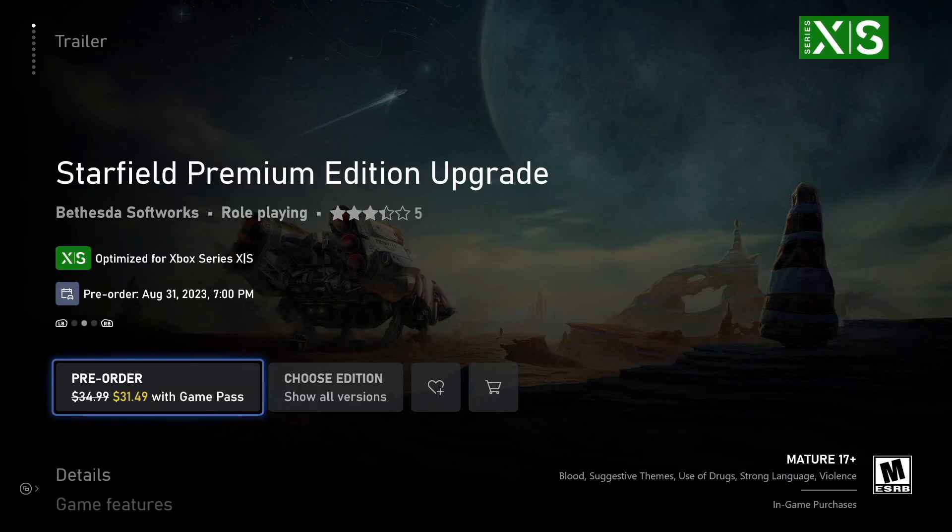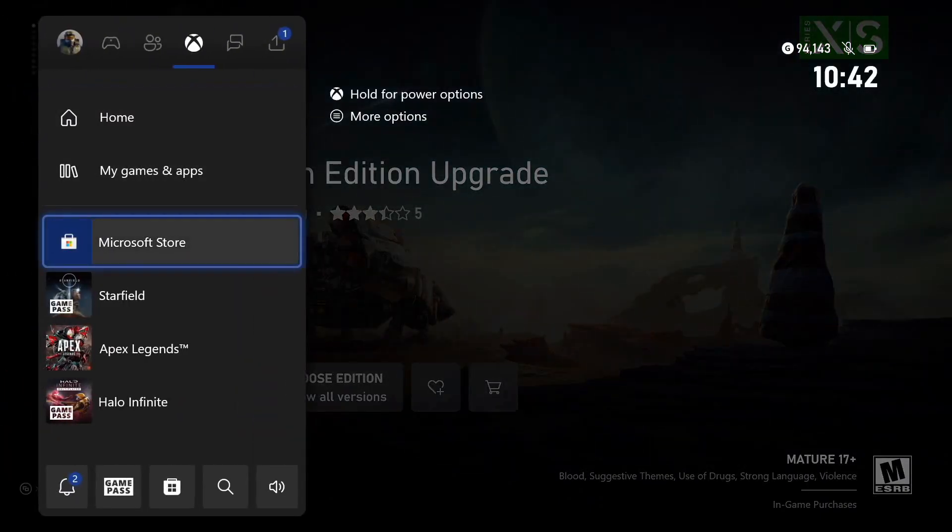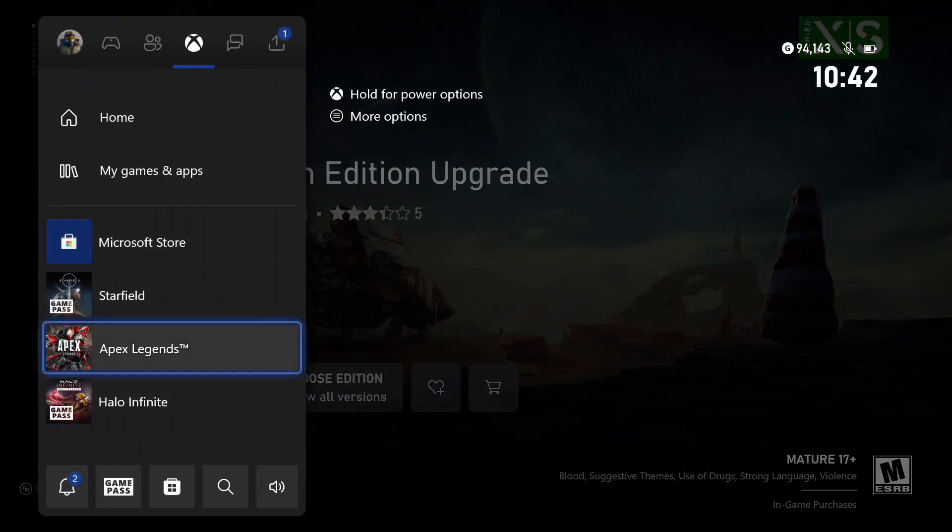So if you want it about a week earlier, go with the premium edition. As I said, if you have Game Pass, it's just an additional $31 and you'll be able to get it on August 31st.